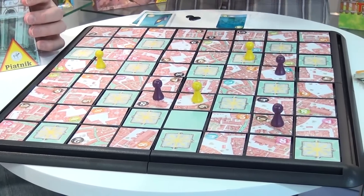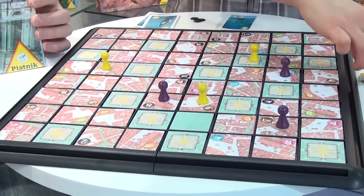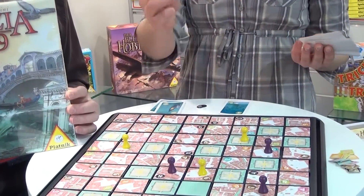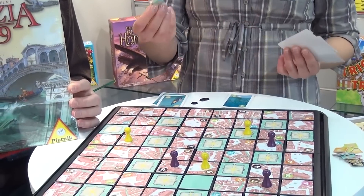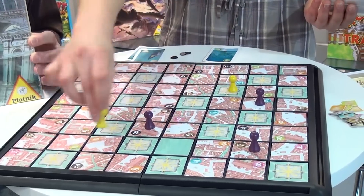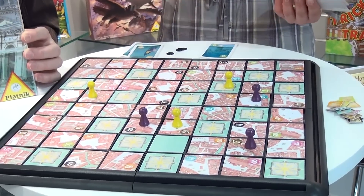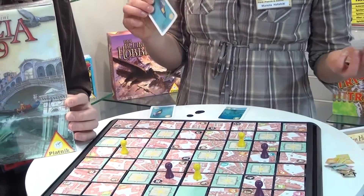In every round I have to play a card. I also have the possibility — but don't have to — buy a treasure, because every player gets some coins at the beginning. I can move my little man in one direction: this way, this way, this way, or that way. I can never walk on water, except if I play my gondola card, which I can do if I want to save myself or if I want to walk over water.